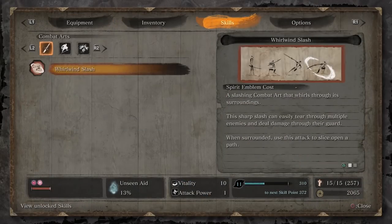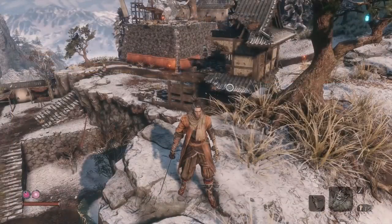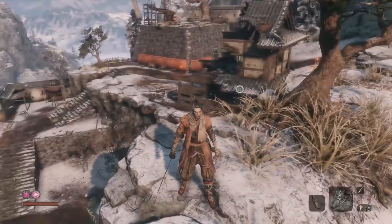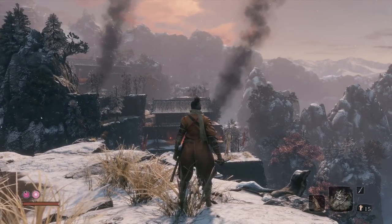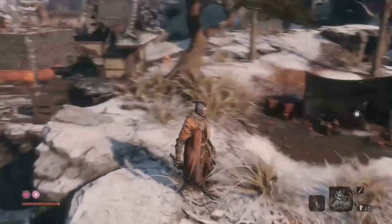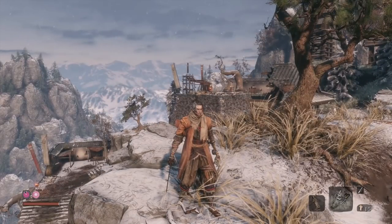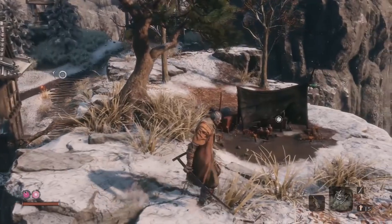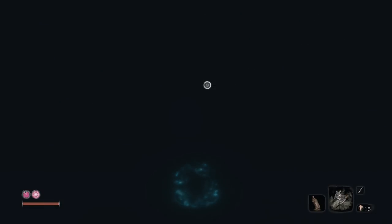I actually have 10 or 11 skill points in the bank ready to use. I have to go to an idol to show you. The way I got so many skill points was by clearing out this area over and over. I would warp to the idol right up ahead, make my way through, clear it all out, warp back — and in doing so I found a few minor items I'd missed. Grinding levels also gets you money and helps you catch missed items, so it's worth going back.